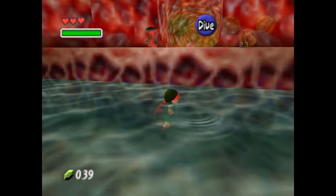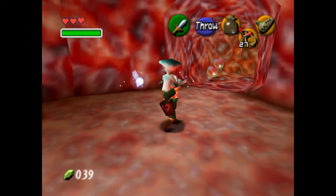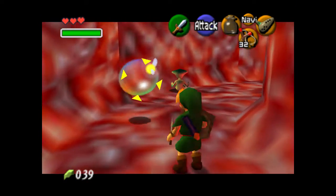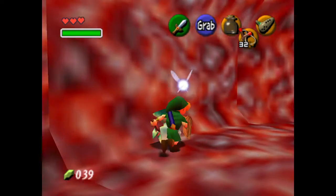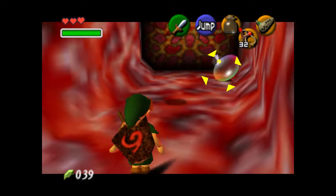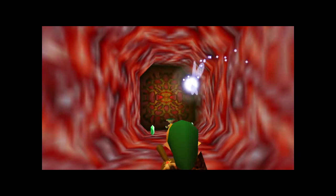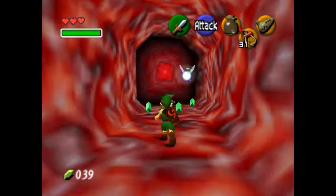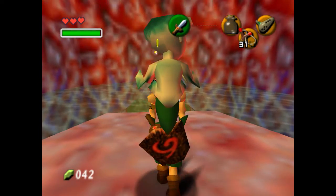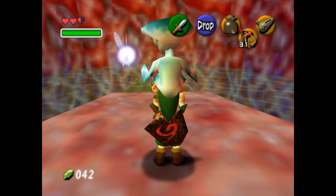Now we can swim across to where we already threw Ruto. Kind of a fun puzzle - a little bit like one of those get the fox in the boat, get the dog in the boat puzzles. Ruto is actually an effective weapon if you're good at throwing her, which I'm not always. Make sure to grab Ruto, because if you don't, she teleports back to an inconvenient spot. I didn't get my shield out fast enough. Octoroks - also a very traditional part of the Zelda franchise.